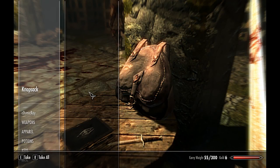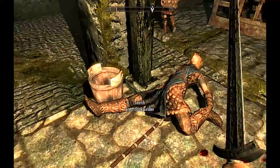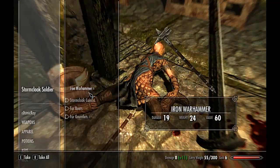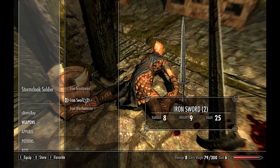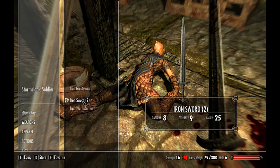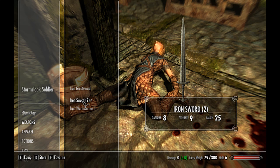I'll take lockpicks and minor healing — thank you. Wait a second. Looks like there's something in this cage. Go farther with it. Sorry for checking all this stuff out. Oh, I didn't want to take that. Let's get rid of it. Cool.